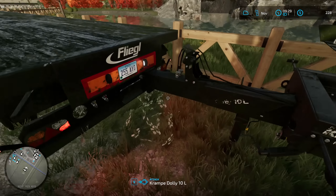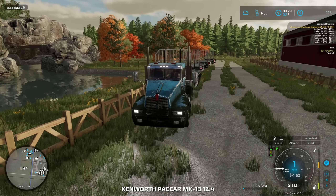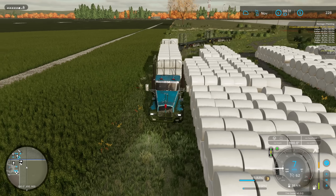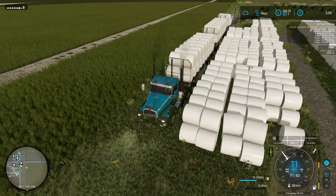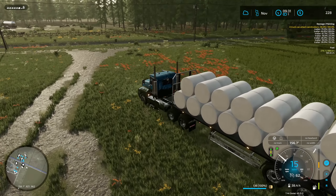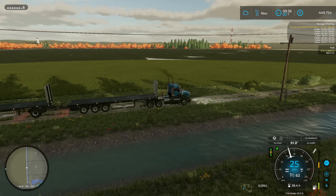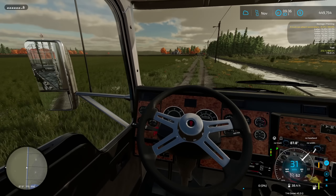The 10 million dollar ranch is in debt, so it's time to pay it back. We've got a whole load of bales — let's start loading them up, all those marshmallows. Heading to the train yard — first load comes in at 444,000 dollars. Almost half a million in one trip, which is more than reasonable. That should pay off the debt and get us back in the black.